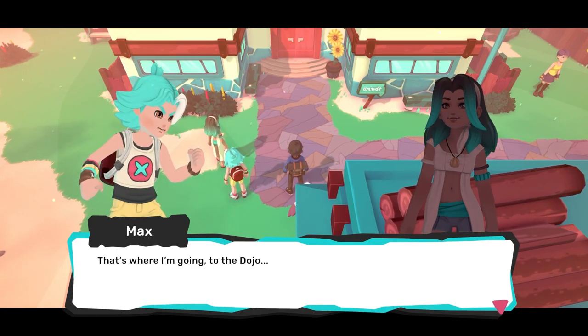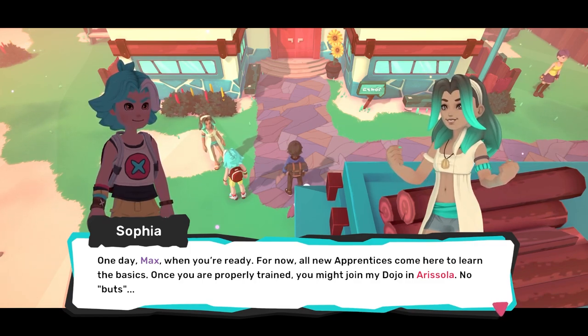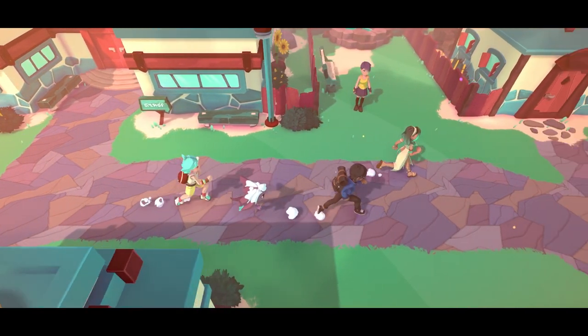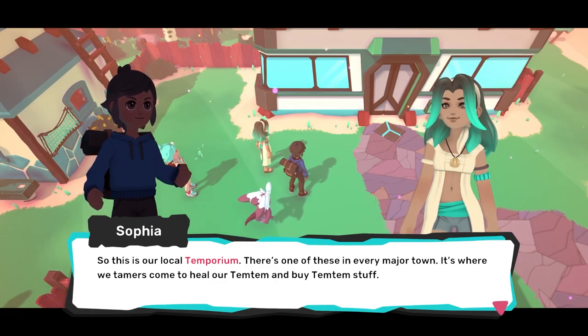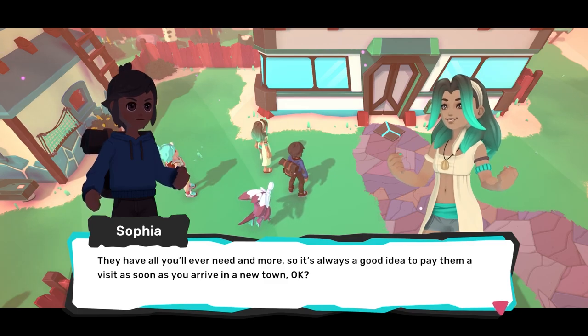That's where I'm going — to the dojo. One day, Max, when you're ready, when you're old enough. For now, all new apprentices come here to learn the basics. Once you've properly trained, you might join my dojo in Arisola. Give it a couple of years, Max — maybe eight to ten years when you become an adult. You can challenge her then. Until then, you should stick to learning fractions. This is our local Temporium. There's one of these in every major town — it's where we Tamers come to heal our Temtem and buy Temtem stuff.